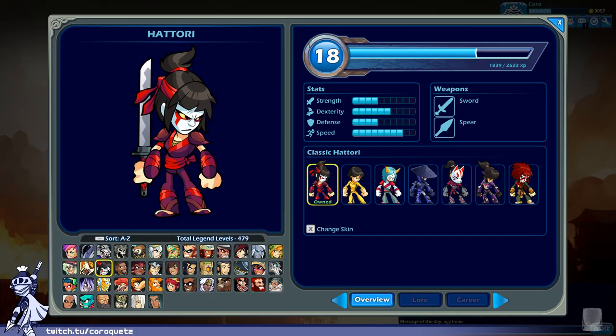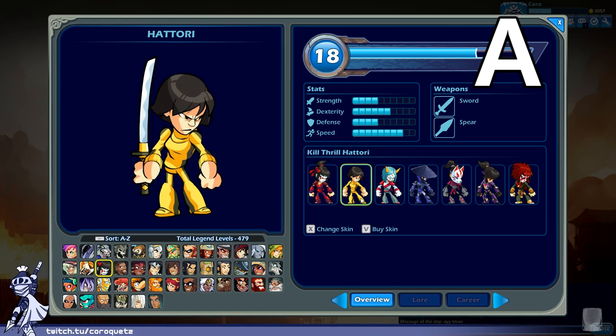Hattori — a ninja character, mostly red, kabuki mask type war paint, headband around the hair. The red is a striking color that contrasts well with the white skin. Overall it's a really good design for a Japanese warrior kind of thing — a very mascot-like design philosophy. A lot of red so the primary color stands out. Hattori is pretty solid design. Overall hattori base design gets an A.